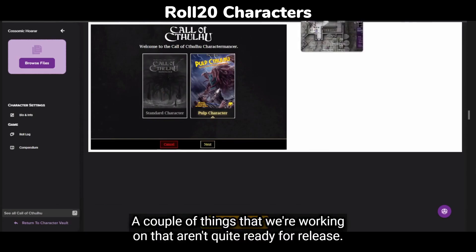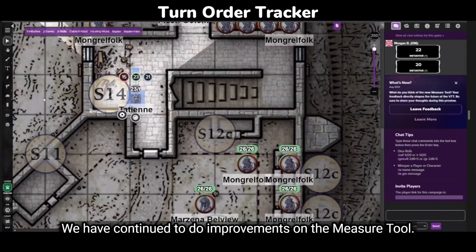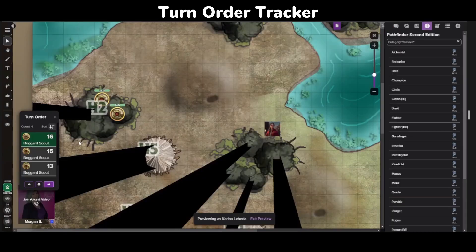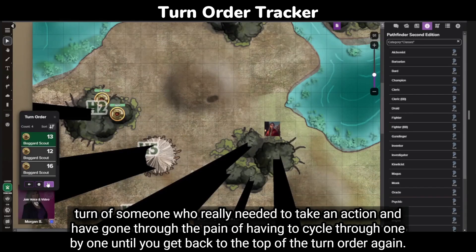A couple of things we're working on that aren't quite ready for release: we have continued improvements on the measure tool. It's been out on production for a little bit, but we've got a lot of bug fixes coming out. I'm sure a lot of you have had moments where you've been a little too happy pushing forward on the turn tracker and then discovered that you skipped the turn of someone who really needed to take an action, and gone through the pain of cycling through one by one until you get back to the top of the turn order.